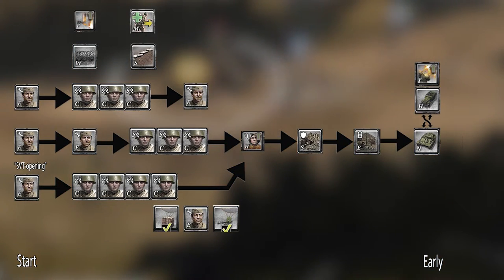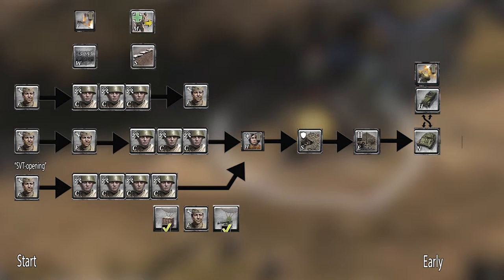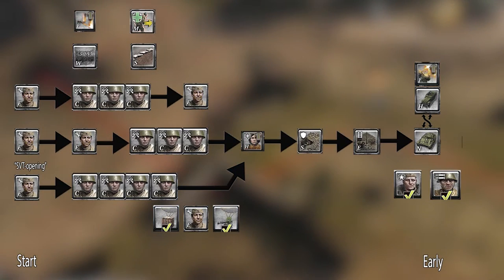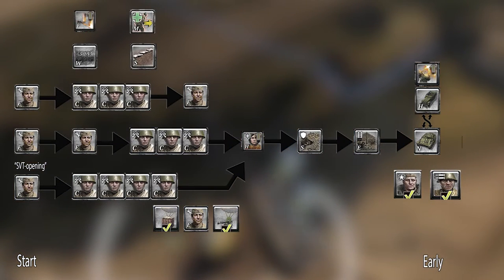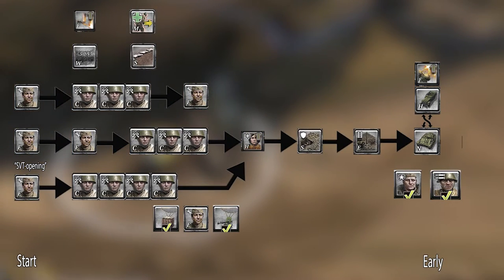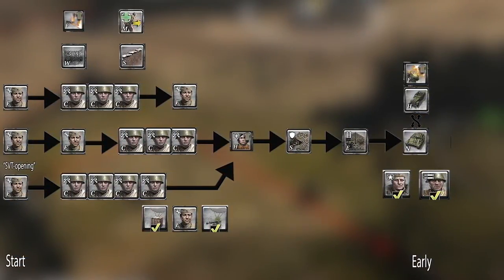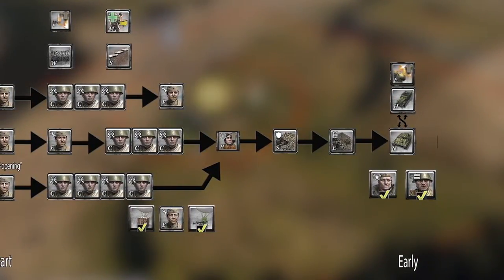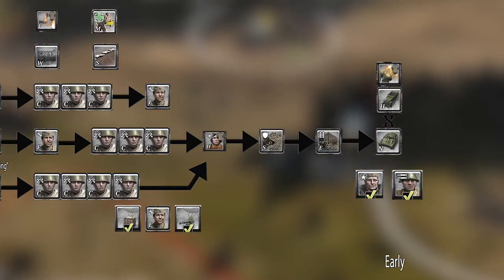It's also around this time you usually end up reaching two command points, which unlocks your best call-ins from commanders such as guard rifles or duskas. These are really common because of their strength. The three conscripts and two engineers composition keeps an early slot open for such a unit. I try to prioritize the vehicle timing and only get these call-ins before if I'm really struggling to afford the vehicle.